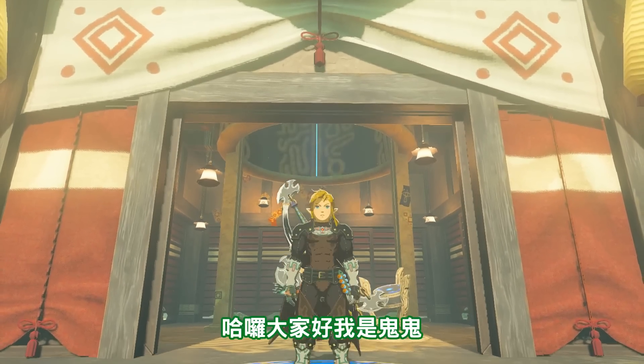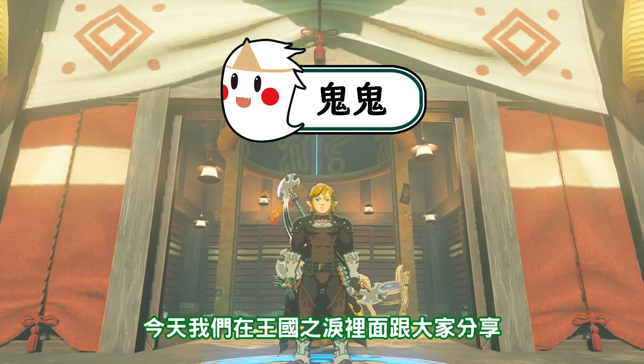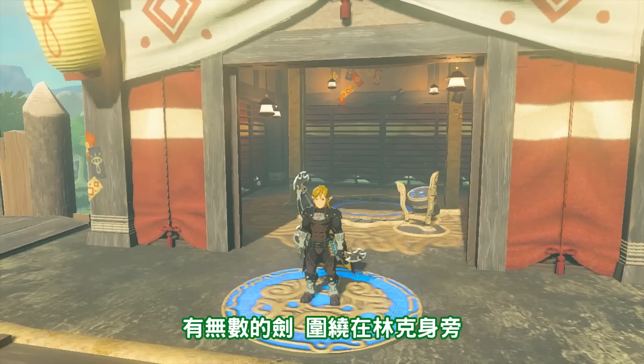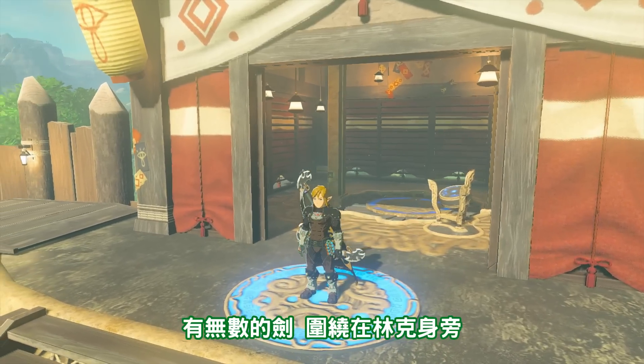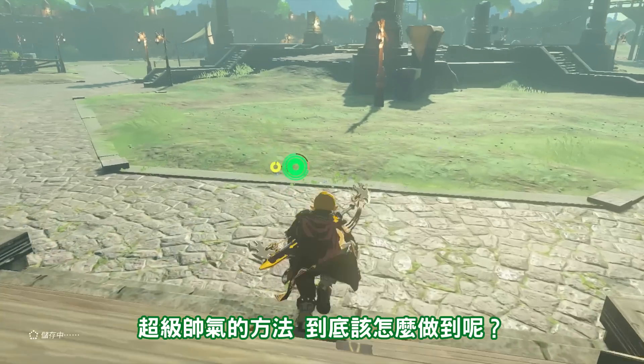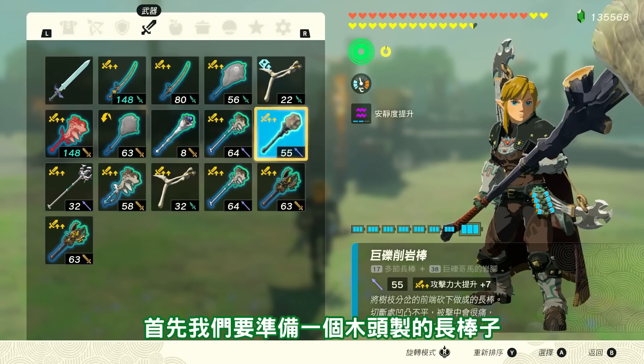大家好，我是鬼鬼。今天我們在玩火車裡面跟大家分享我們前面看到的巨箭術——有無數的箭圍繞在靈克身旁一直旋轉的一個超級帥氣的方法。到底該怎麼做到呢？首先我們要準備一個木頭製的長棒子。